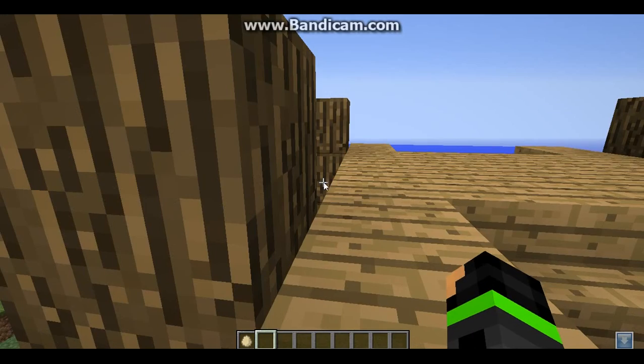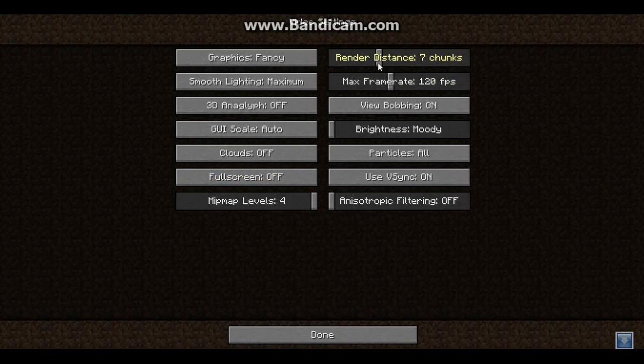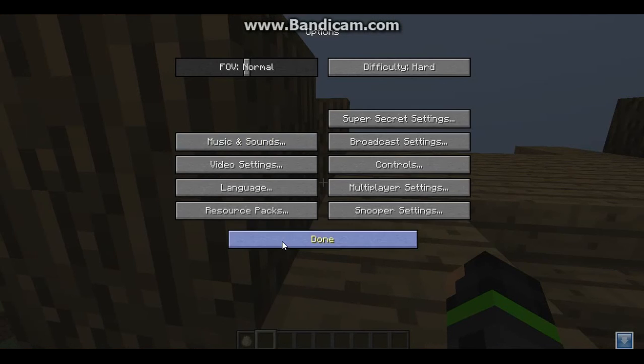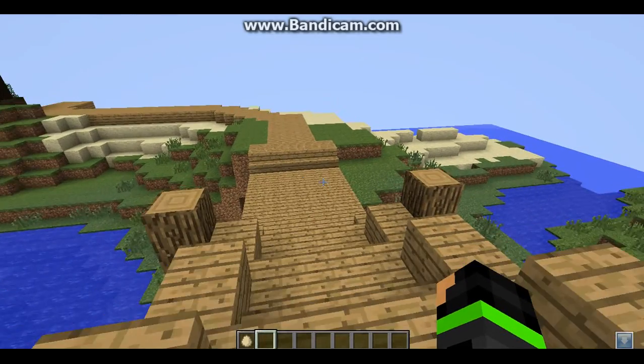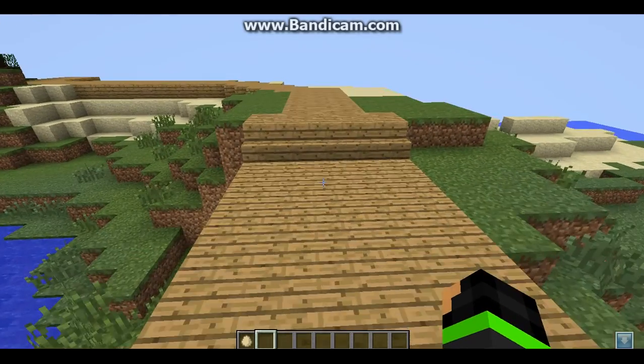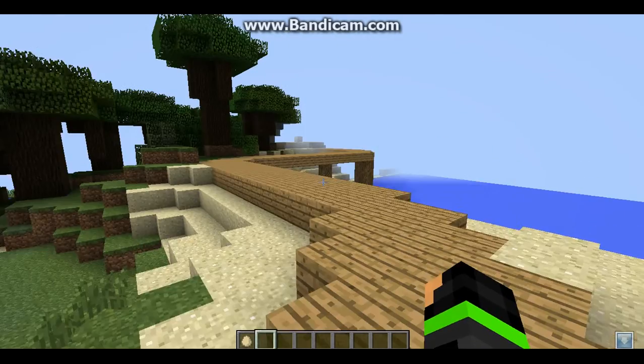Actually, as you can see, it leads to something. But first, to prevent lag, I'm going to put down my chunks, so it adds more suspension and so you can't see it. So it prevents less lag. So, this path — where it's going to lead to, as soon as I get over there.